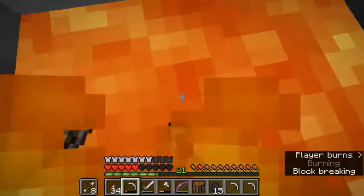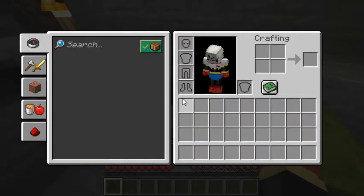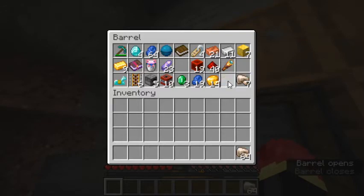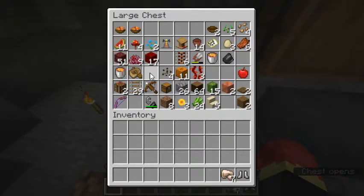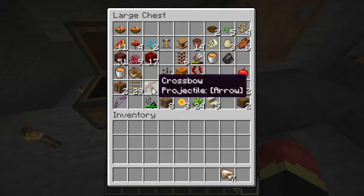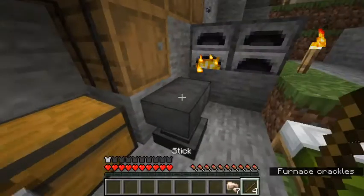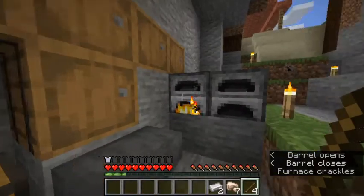Oh, shit. Welp. That sucks. But at least I left my bed upstairs, because if I had it with me, I would have lost my bed. Welp, should have had my bucket. Well, at least I have some iron up here. Oh, that's my armor too. Oh no. Well, I don't think it's that bad - it could always be worse. It could always be way worse. But yeah, we're gonna bring a bucket of water with us this time.